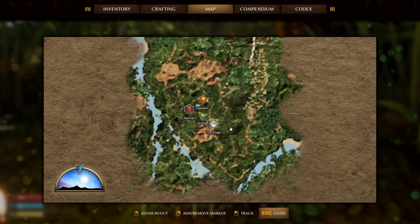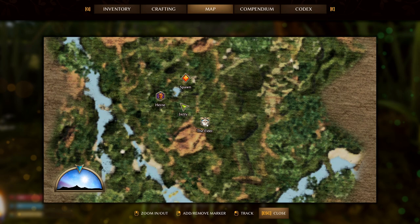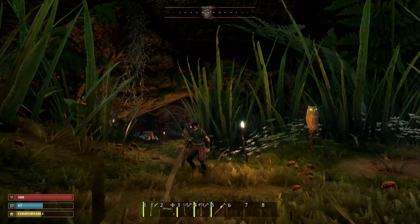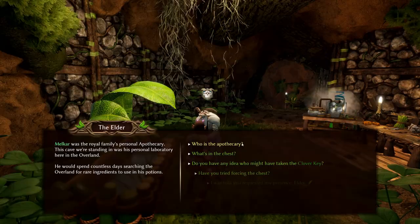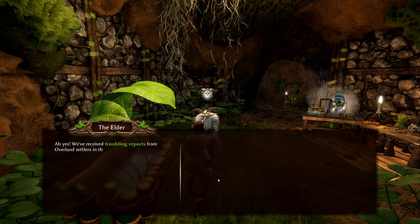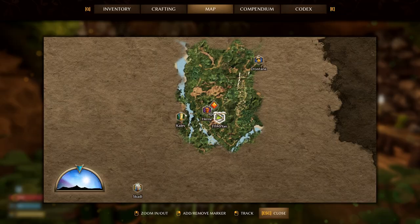Now it's time to go speak to the Elder. Press M to open your map and locate the icon for the Elder. Anytime you want to track a map marker simply left click the icon on your map. This will put the icon in your overhead compass while you are exploring and it will help you stay on the right track. You can also use this to track your gravestones if and when you die. Head over to the Elder and speak to him. He will tell you about the Clover Key which is more or less the main quest of the game. He will also add the locations of three settlers to your map.